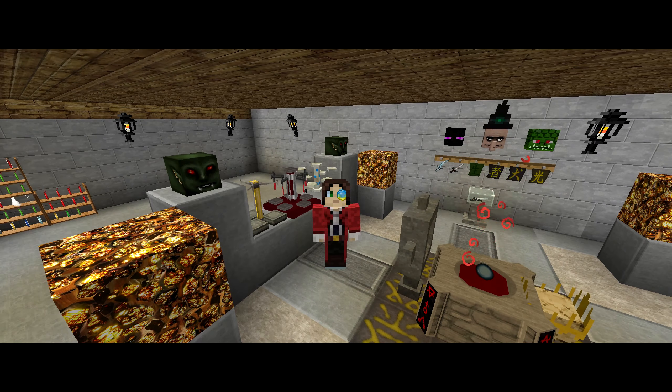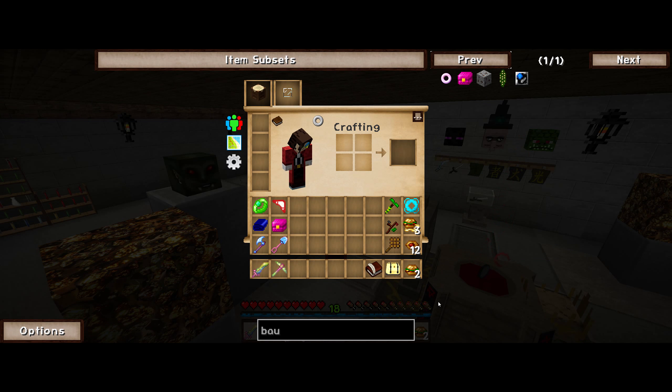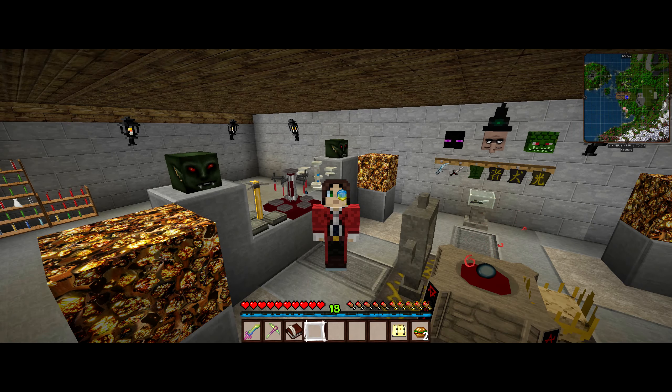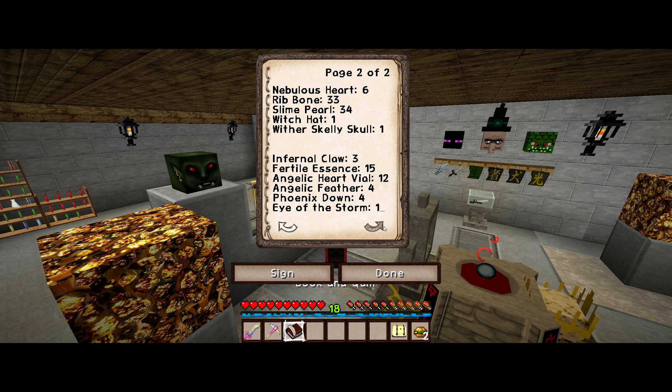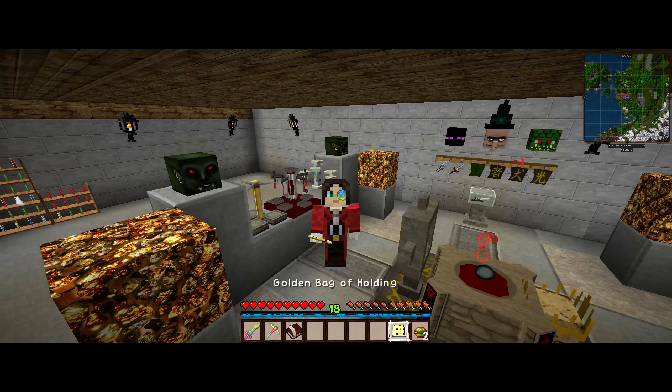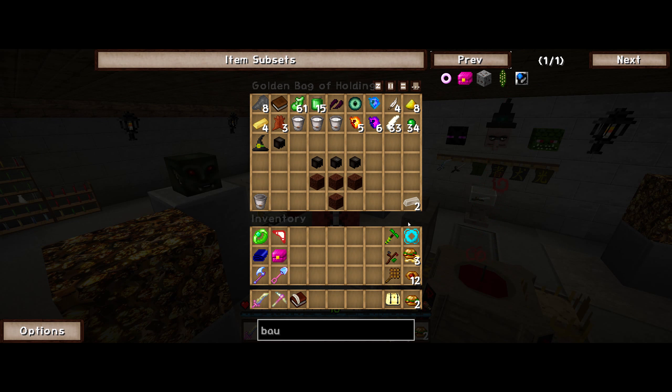Can't believe we were being held up by freaking bat wings, but now we're back in the comfort of our basement with all the supplies we possibly could need in the midst of our alchemical equipment. As you can see in this book, we have everything now on the list. I'll be going through the items on top to make these secondary items below, and let's get this thing built. I'm going to transfer everything we have inside our golden bag of holding so we can start building, and then we're going to fight the wither to complete the puzzle.